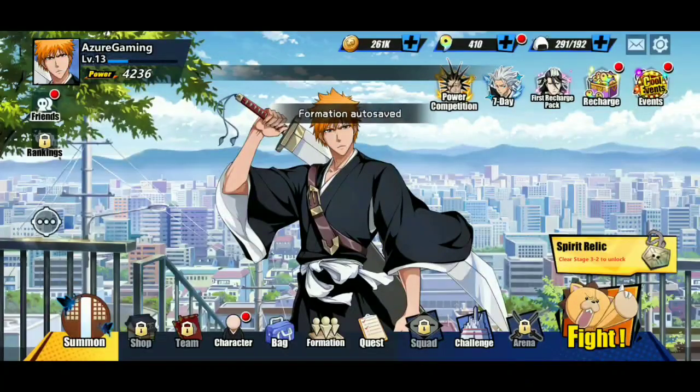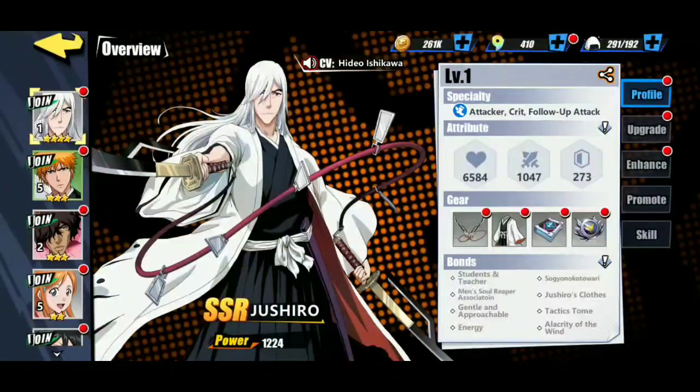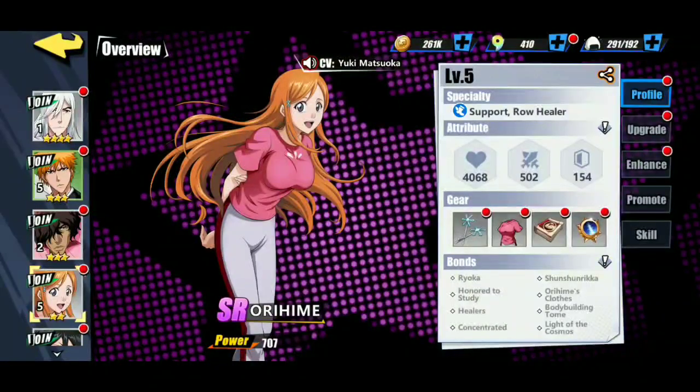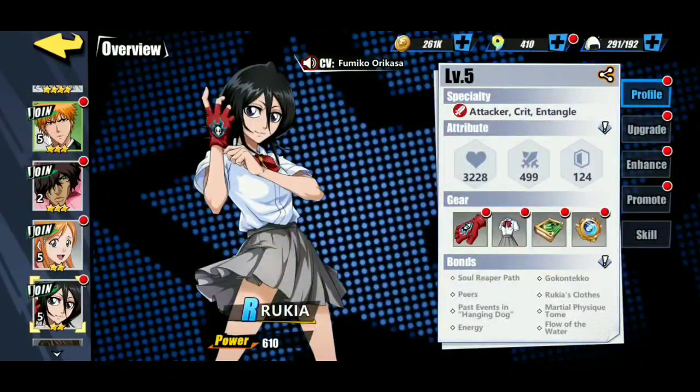He raised my power by so much. Picking Jusuro — he is an attacker with crit follow-up attack. Chad is actually a healer, so we're going to put her in as a back attacker.